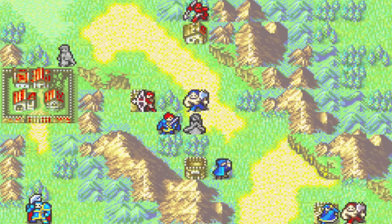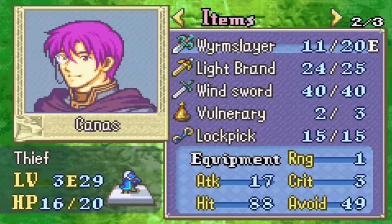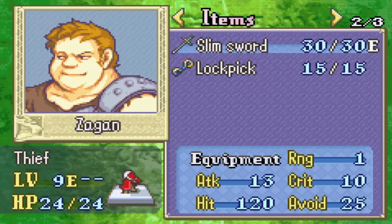Alright, I think we should visit the shop with Bartra now, and we should probably just buy three Iron Swords. Yep, that's what we're gonna do. Now, I haven't even checked out the boss — let's check out the boss. He has a Slim Sword and a lockpick. We definitely wanna steal that.